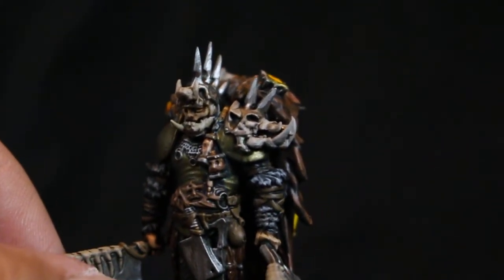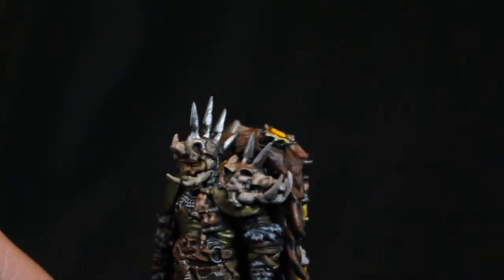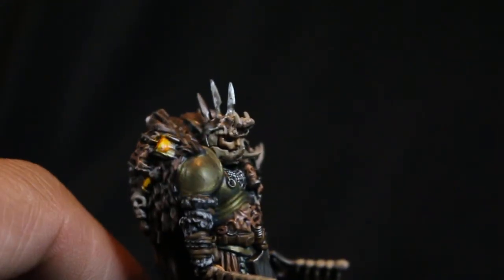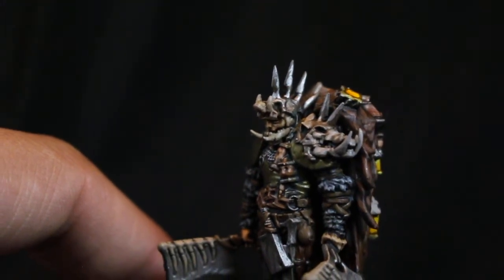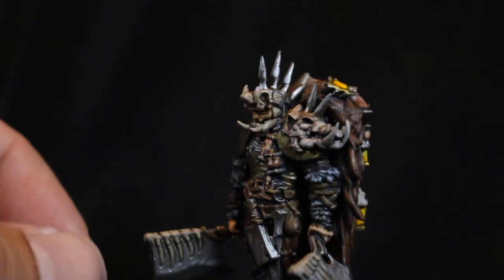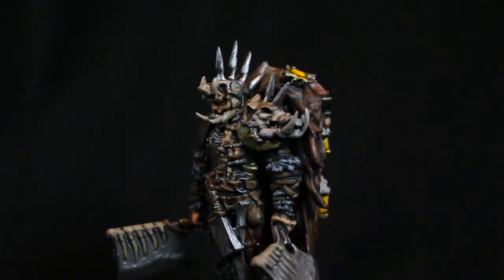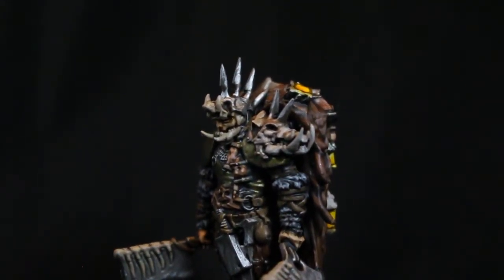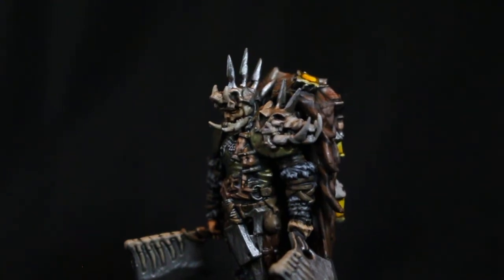He's got a Pumbaa warthog skull on his left shoulder pad, so I just painted it up in skull colors — Rakarth Flesh shaded with Nuln Oil, highlighted back up. And there's that infamous mask. This was hard to assemble on the model, so I'll share a tip: it looks kind of like a dog skull with a lot of horns. Using Tamiya plastic glue is almost watery, so you have to hold it for a second. But using Tester's plastic cement was a snap — the minute it goes on and you stick the snout to the skull, it almost instantly adheres. It creates just as strong a bond.